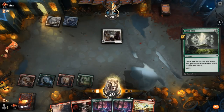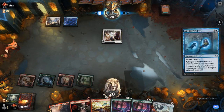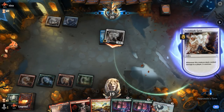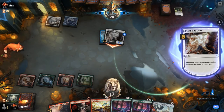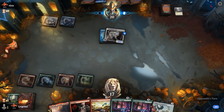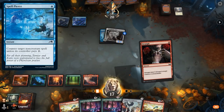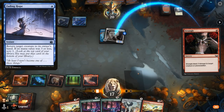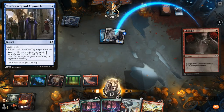Opponent is more of a blue-white aura deck going all-in on one creature — Strangle is quite useful here. Mascot Exhibition may not help if they can make their creature unblockable. There's blue mana possibly for Slip Out the Back. We Strangle first in case of Spell Pierce. They might have a different counter — they play a Sea Guard Approach for hexproof. Not what we wanted to see.